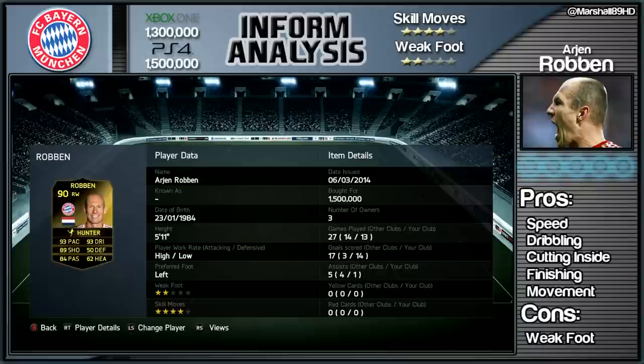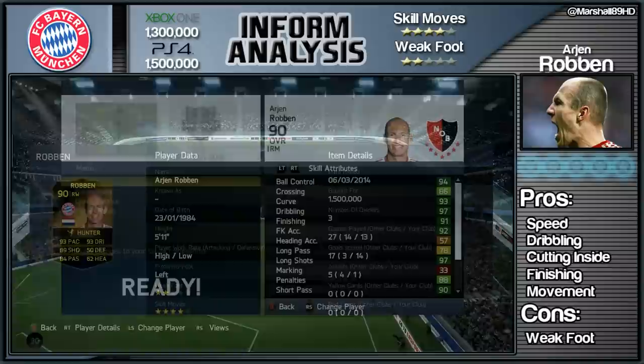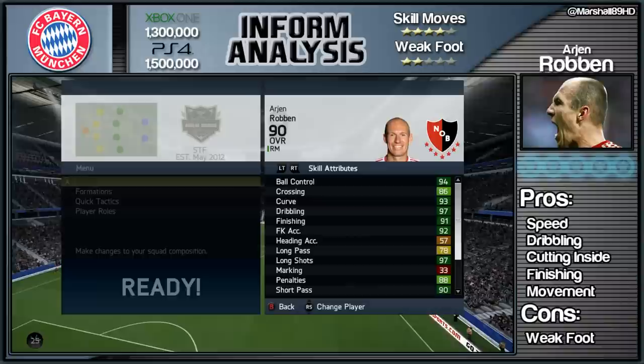He's 1.3 million on Xbox One and 1.5 million on PlayStation 4. He's got a four star skill set and a two star weak foot. Now as we cross into his stats, you're going to think that he's just made love to the Hulk because all of this green has just been inserted into him.